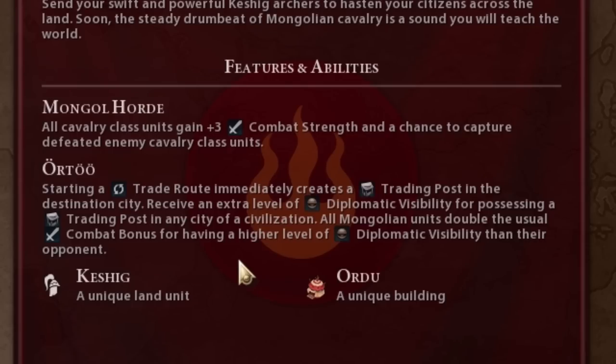To break this down for newer players: essentially, if you send a trade route to an enemy civilization you're going to get a combat bonus for having a higher level of diplomatic visibility than them. This basically applies to every civilization in the game other than France, because France automatically starts with a higher level of diplomatic visibility than anybody else — that's one of their special abilities.